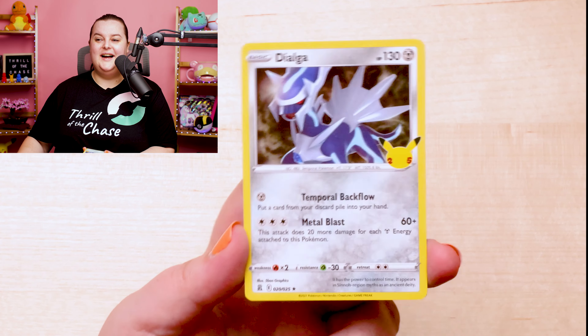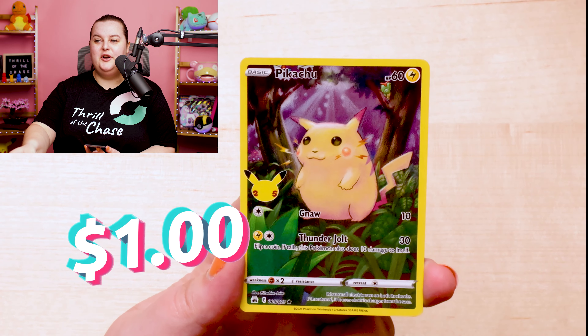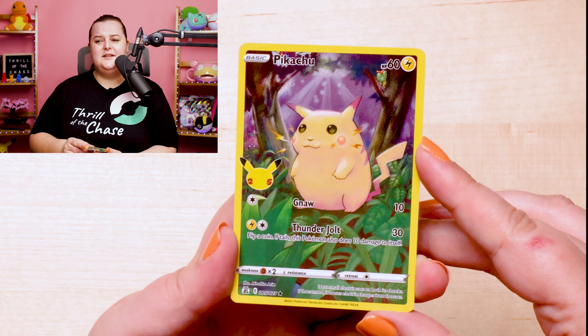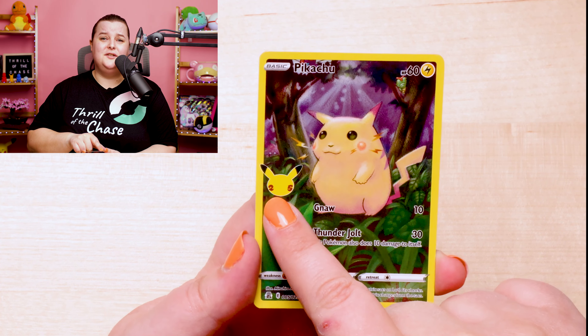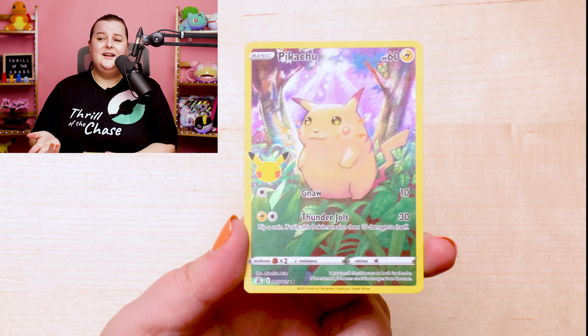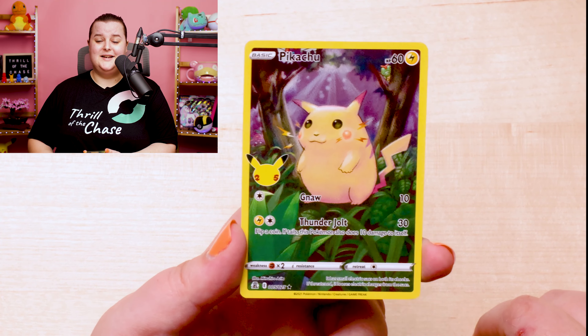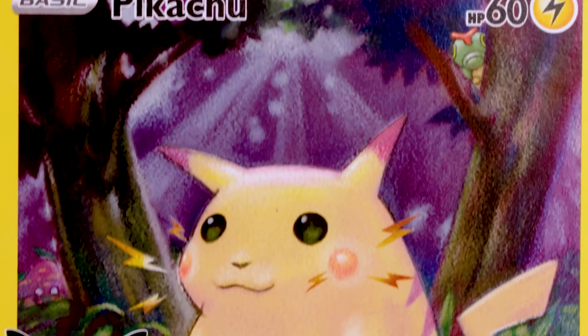We have a Dialga. And last but not least, Mr. Pikachu — oh, he's cute! But the card would be so much nicer if that badge wasn't there. Let me know in the comments down below. Let's take a look at Pikachu under the microscope — do you see the Butterfree and Caterpie in the background?